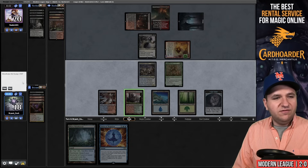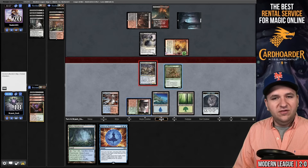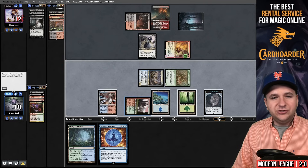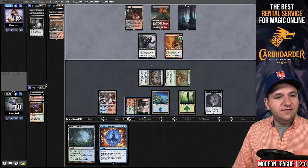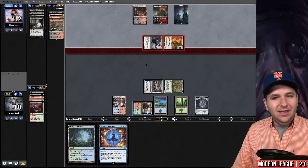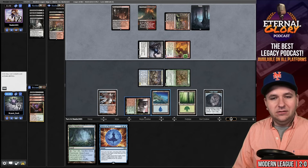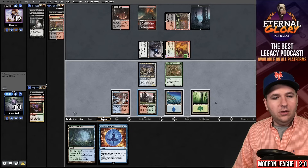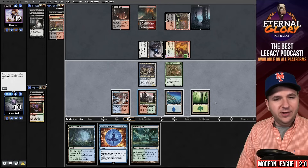Force of Negation — that will stop the Terminate. I think we just swing out here and turn this into a race. They do not block, so they take eight down to 12. We're just going to pass. Now they can attack for 11. I'm at 7. I can gain 10 but we need to draw something good. Land was not it. So we know they're about to draw a Terminate.